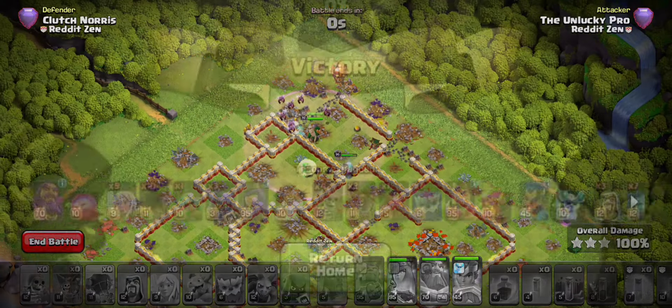If this isn't proof enough that this is one of the strongest armies for hard mode — or normal mode — then I don't know what is. In my opinion it's a really stable army, provided you zoom out and relax: just observe your heroes, no need to focus on any particular one. You have a lot of protective hero equipment here rather than damaging: giant gauntlet on the king reduces damage, frozen arrow on the queen, the fireball protects you from damage in its own way, and of course the seeking shield and rocket spear on the royal champion — all very protective. Give it a try and let me know in the comments.